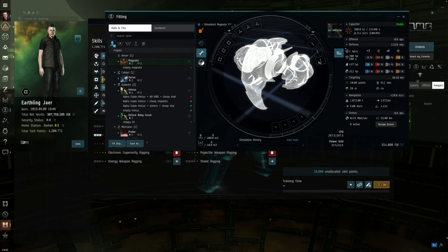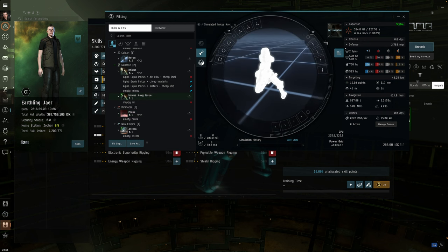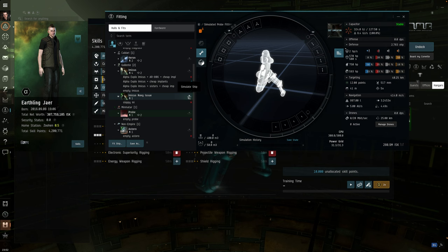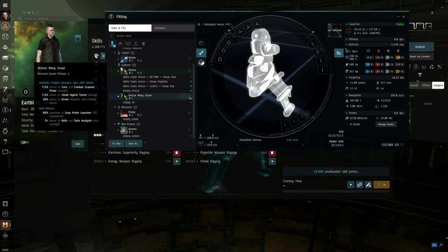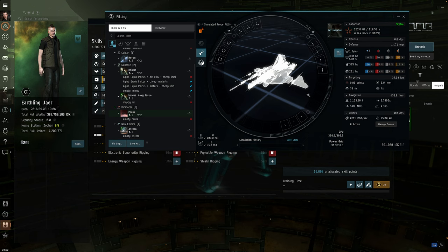The Magnate only has three mid slots, which is pretty vicious — all you can fit is your analyzers and a micro-warp drive, so it's really unpopular. The Probe and Imicus are both 4-3, so extremely similar. The tiny differences in speed won't even matter once fitted up. I was confusing myself with the Imicus Navy Issue, which goes 4-4. The Heron at five-and-two gives seven total, and the Imicus is 4-3 giving seven as well, so they're shockingly similar.